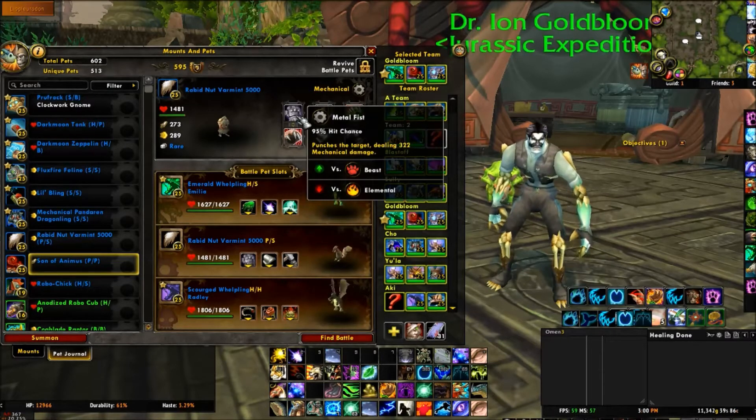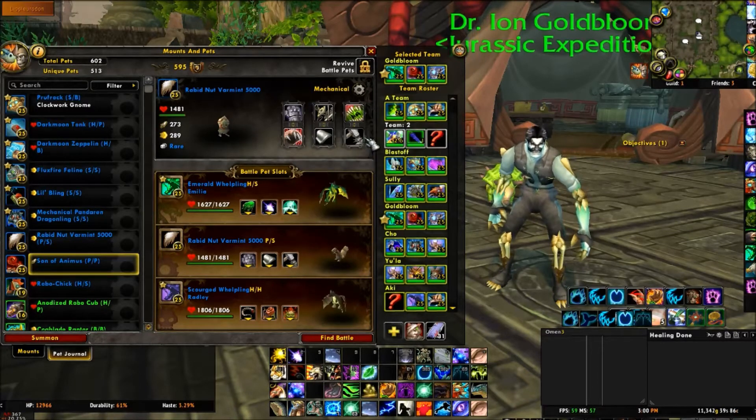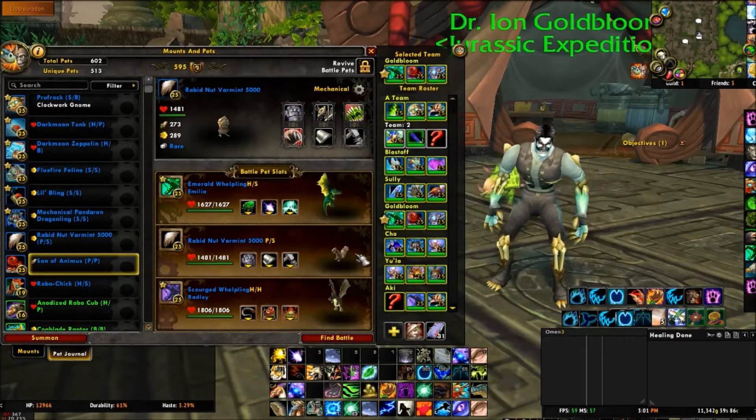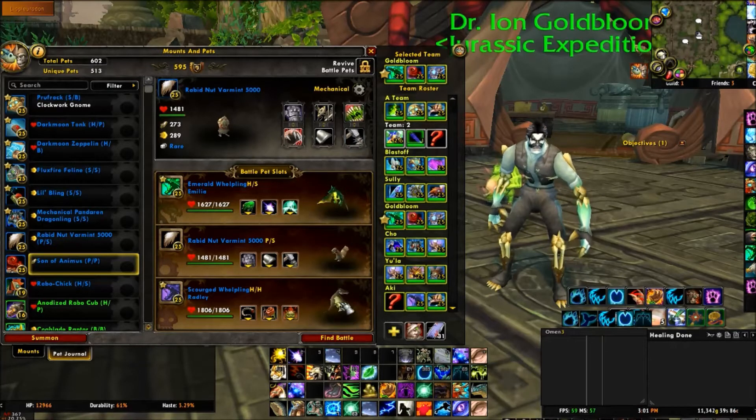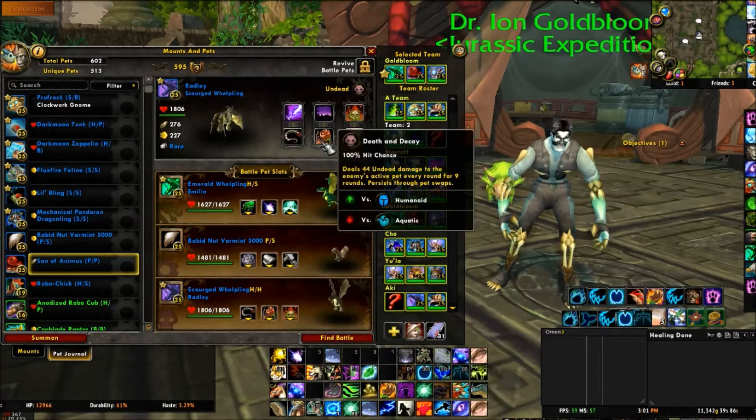The Rabid Nut Varmint has Metal Fist, Extra Plating, and I went with Repair here. And then lastly, I have my Scourged Whelpling with Tail Sweep, Death and Decay, and Plagued Blood.